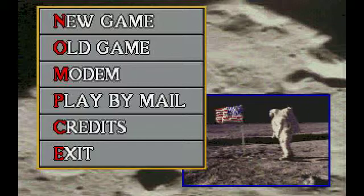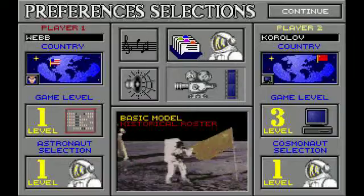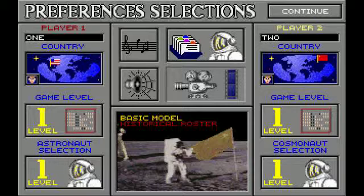This is the main menu. We have our menu options here. We have Player 1 and Player 2. I'll just leave it to default. The US is human, and the Soviets are a computer. You can toggle this by clicking the button in the lower left corner of the map there.